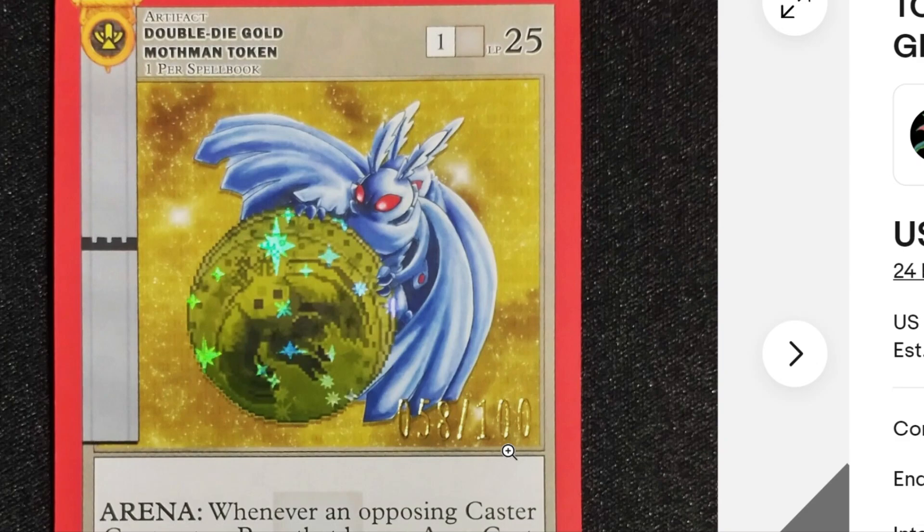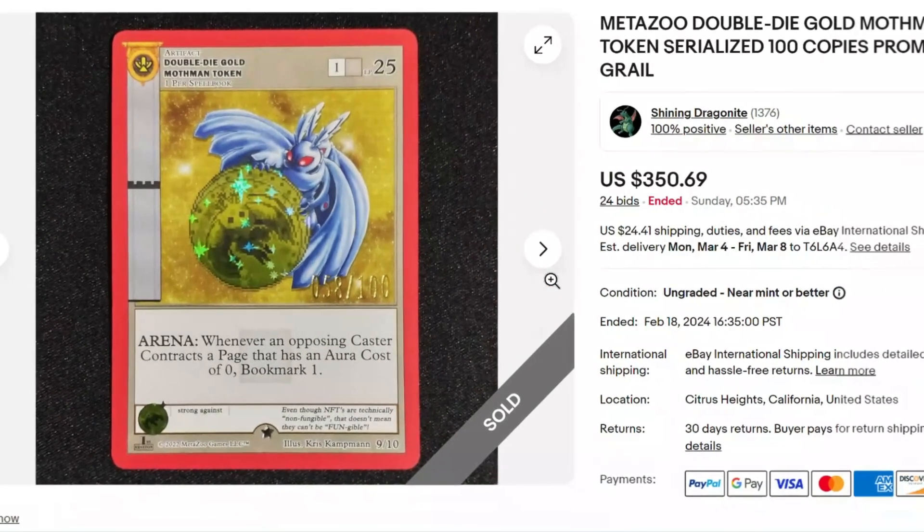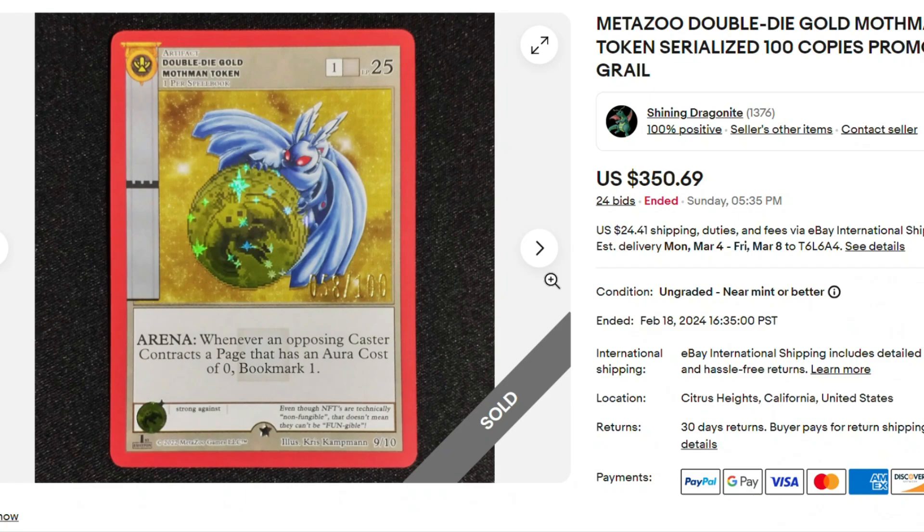Here we have another Double Die Gold Mothman token, $350. Anyone that thinks MetaZoo is dead — this card is raw, just sitting on a table, not even in any protection, serialized out of 100. Here's my question: what would you rather have? A card from Topps Chrome — like a Mothman serialized out of 50, I bought one for $78. The whole world knows the brand name Topps Chrome. But this Double Die Gold Mothman token is serialized out of 100 and selling for $350. I bought a Mothman out of 99 from Topps Chrome that was a PSA 9 for $50.